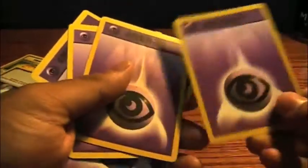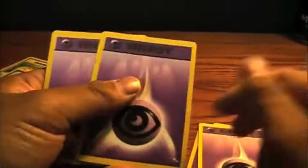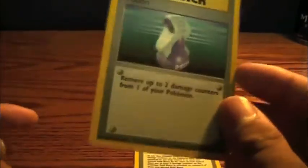You have mostly Gym Challenge — two Gym Challenge energies. That's Base Set, Base Set, Gym Challenge, Gym Heroes, and a Base Set 2 one. Here we have some more trainers. We have a Gold Berry for trade — I don't know if anyone needs that. Got a Potion, don't need it. We have a Revive from Base Set — again, don't need.